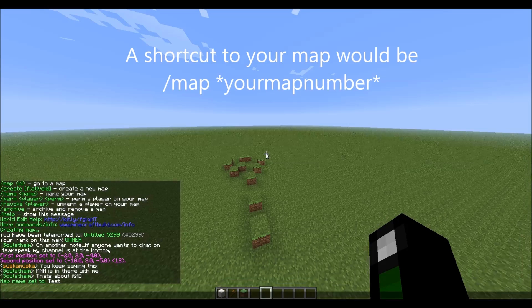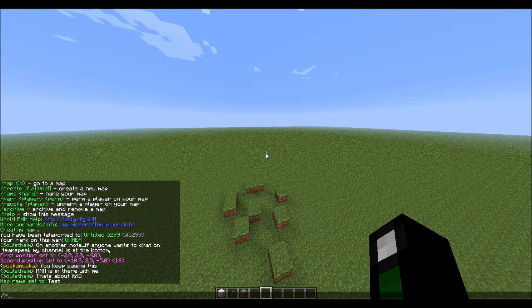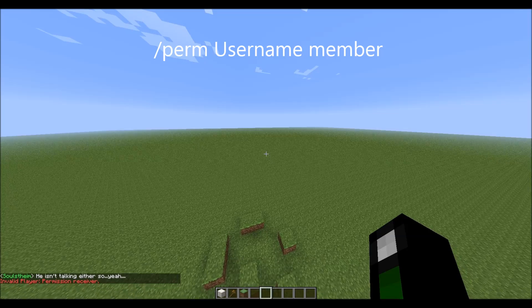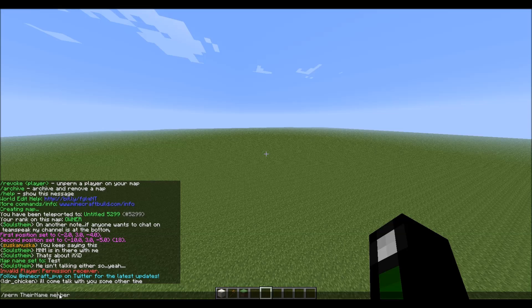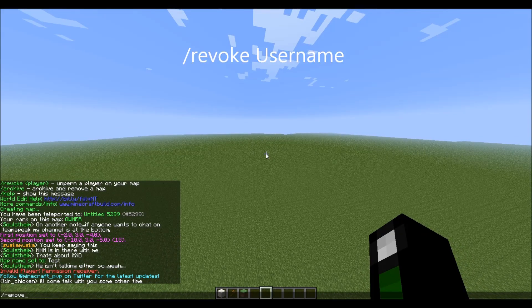And that changes the name of the map. And if I wanted my friends to join the server and build, I would do /perm, their name, and then member. It's an invalid player, but it would work if it was an actual player. If you want to remove their permissions on your map, you do /revoke, their name, and that's all you need to type.